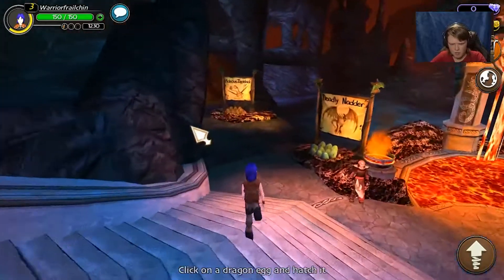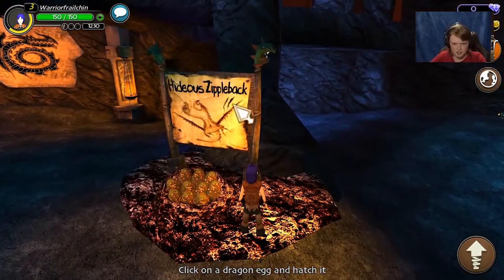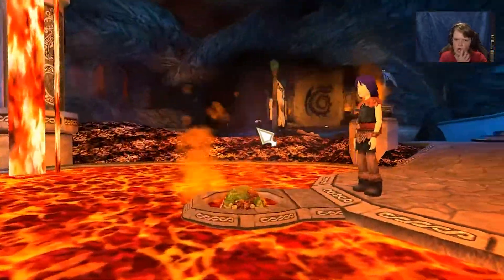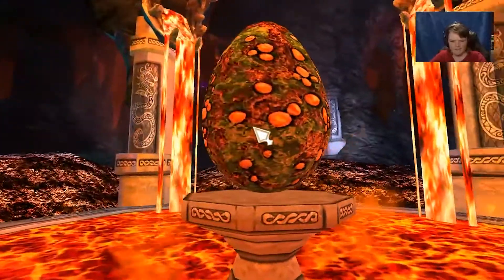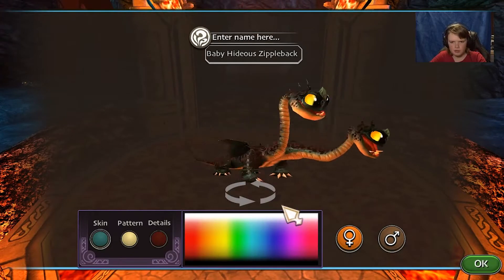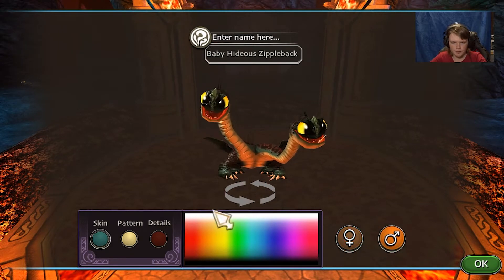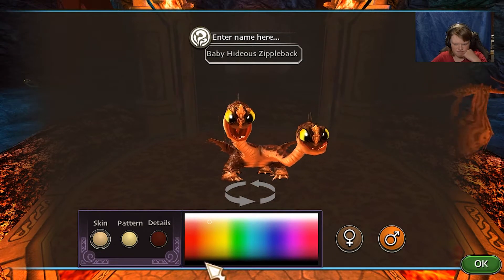I've counted out the votes and the most chosen one was the hideous zippleback. I'd like to hatch a hideous zippleback egg. This is the oh so adorable one. We're gonna make a boy — what color should we go? Let's try black.